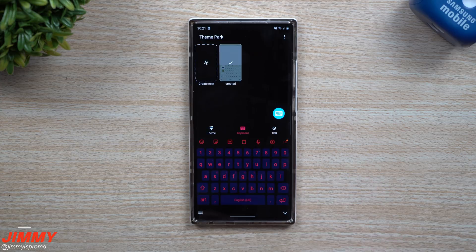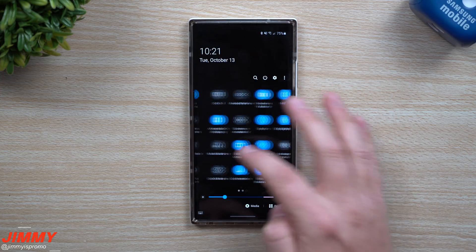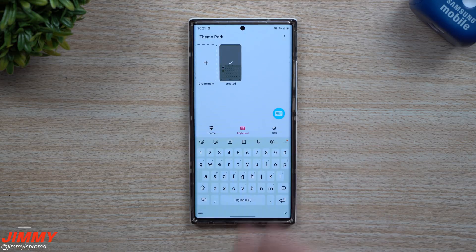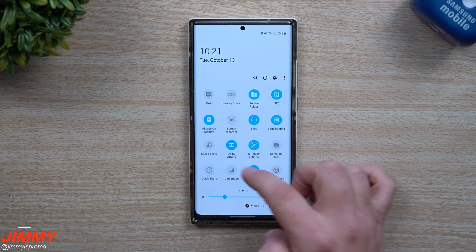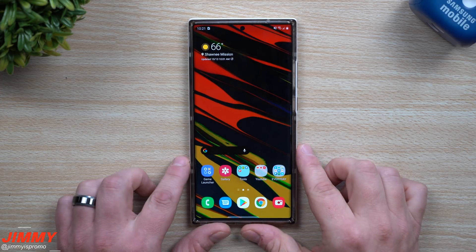To show you what mine looks like, this is the one I created right here. Anytime I'm using dark mode, this is the keyboard. As an example, let's go to the top and turn off dark mode — when I open up the keyboard you can see it goes back to normal. So we're going to go right back to dark mode and let me show you how to create your own.